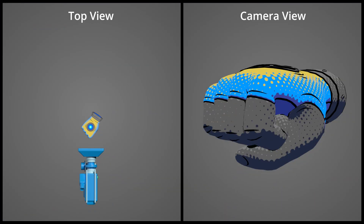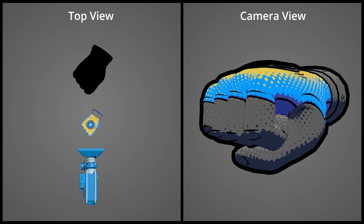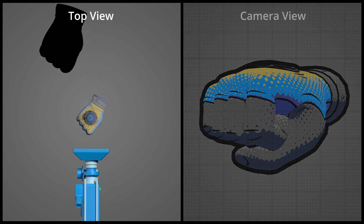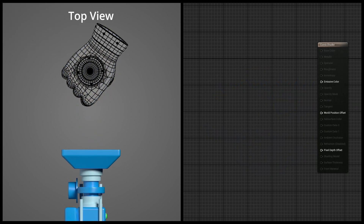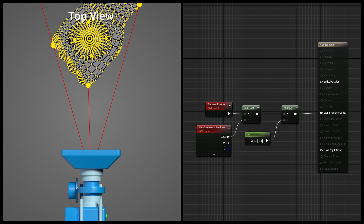So my next idea was to still balloon out the duplicate, but then use a trick: if you scale an object from the position of the camera, it looks like it's staying in place. So I figured I could use the world position offset to scale out the outline object or scale in the fist itself. An easy way to do this is to get the direction from the camera to each vertex and then multiply that by whatever distance we want to offset it. Since each vertex is moving its own direction down its own path, it just scales the object up and down from the camera.